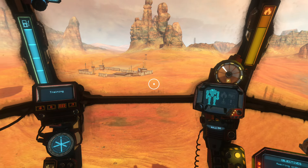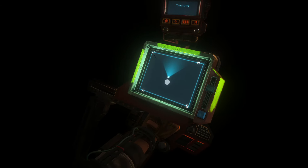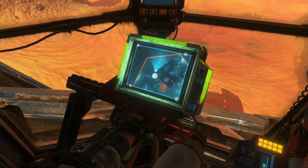Looks like you are on planet Toad Pass. Now look at the screen to your left. This screen displays your radar. The white circle is your objective.